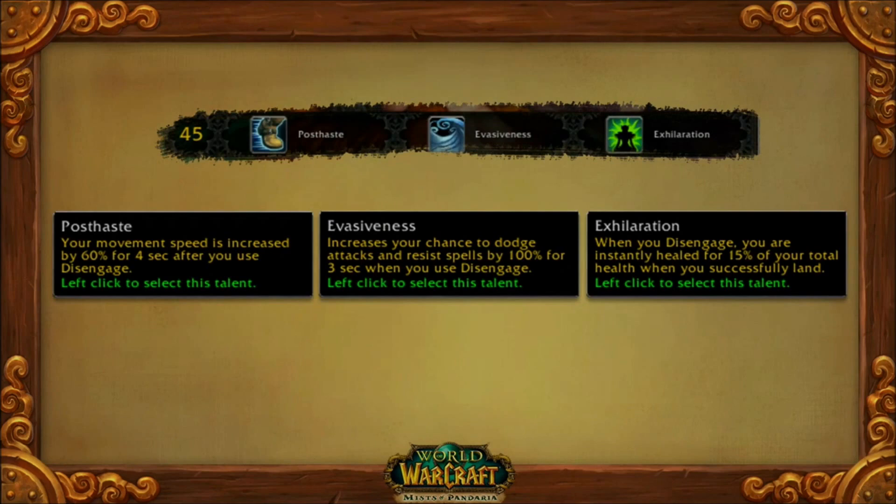Level 45 is all about how you want to use Disengage. Every hunter will have something cool that happens when they disengage, and they choose it here. You can buff your movement speed, you can buff your avoidance, or you can heal yourself after a disengage. Hunters have often asked for a self-heal and here you can get a good one.